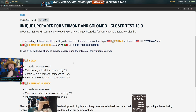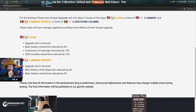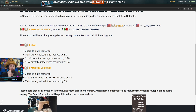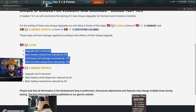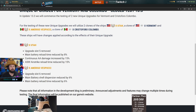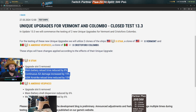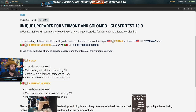Overall, for these unique upgrades going into testing in 13.3, out of the two I'm more of a fan of the Colombo's. The Vermont I'm not as big a fan of, though I'll still probably use it in randoms because it's fun, and I'll definitely get the Colombo one. The Colombo upgrade is a much-needed, well-executed unique upgrade — very happy with it. The Vermont, we'll see how it goes.